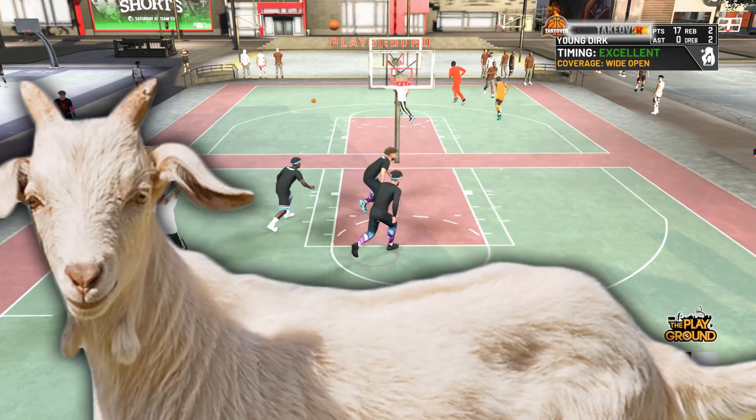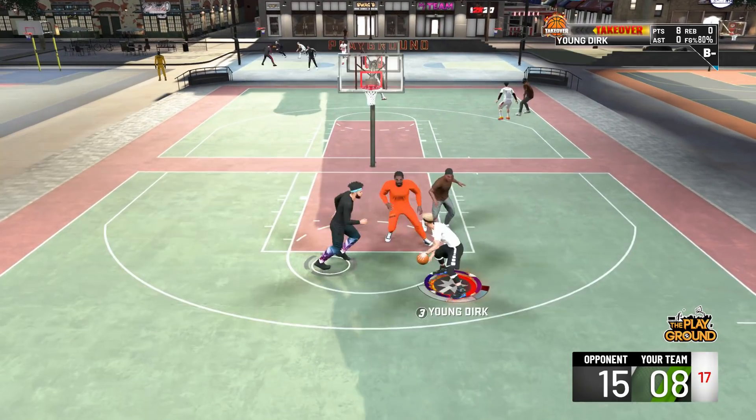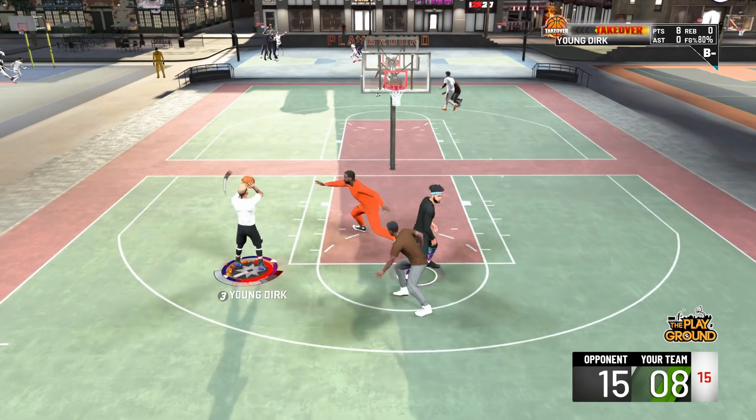What's going on YouTube? It's the go white boy of 2K. It is young Dirk, showing you guys the best dribble pull-up and best fadeaway in NBA 2K20.